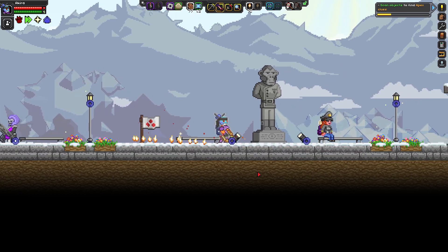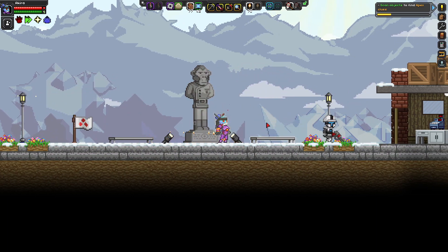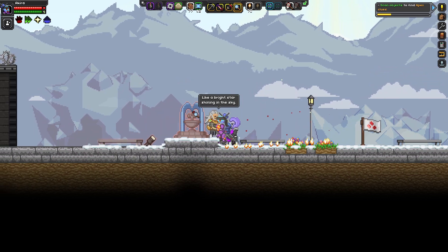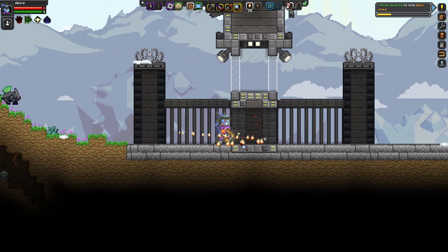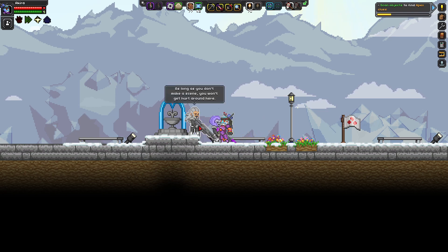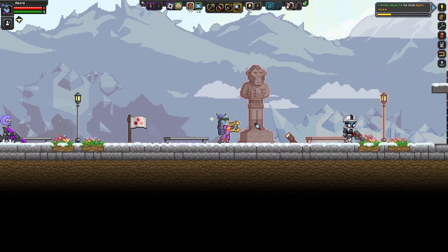Here we are down at this Apex apartment complex. It is run by the MiniNog, as you can see from this MiniNog soldier here. Let's just go ahead and take a look around — we've got some lampposts, a fountain, some barbed wire. This is a MiniNog outpost station, and some of these soldiers will be alright as long as you don't make a scene.